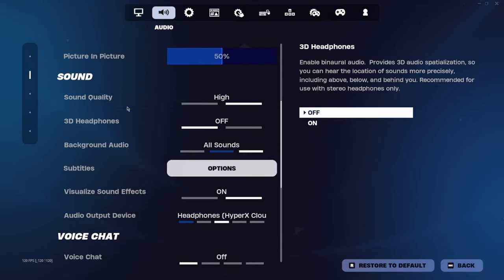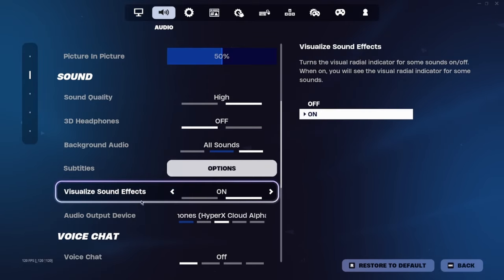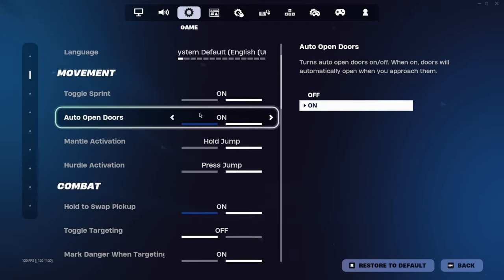For audio, volume doesn't matter a whole lot. Sound quality always set to high, 3D headphones off. Make sure you turn on visual sound effects — that way you can see when there are steps above you, below you, footsteps, all that stuff you need.